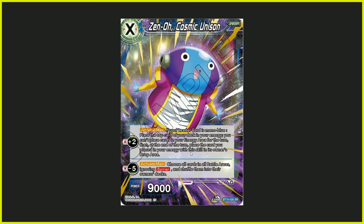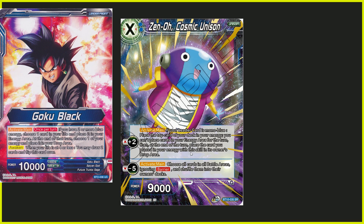Now we're going to talk about the Goku Black leader. This leader has been here since Set 2, not much played, but right now everybody's talking about it. The reason is this: Goku Black's activate main — once per turn, if you have two or more blue energy, you get to choose one card in your life and place it in your energy area. At the end of the turn, you choose one of your energy and place it into your drop area.